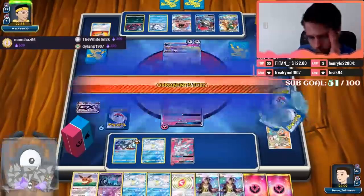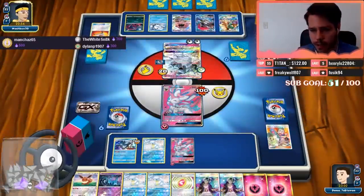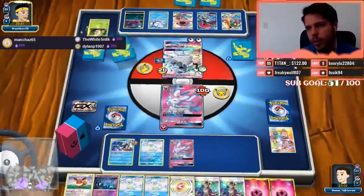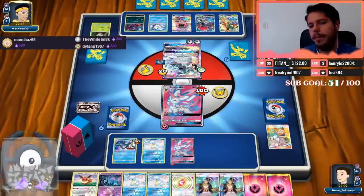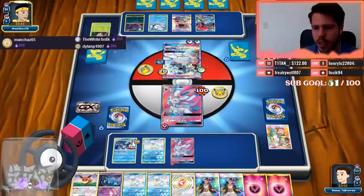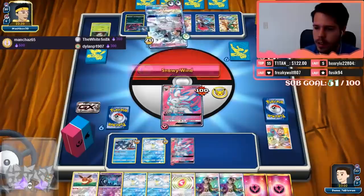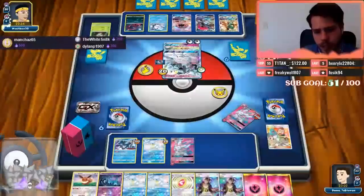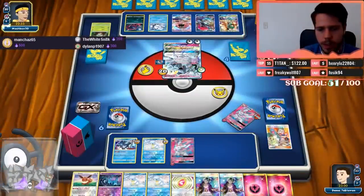Matchups against Blacephalon — non-GX decks are a decent matchup. I think Alolan Exeggutor can go toe to toe, Granbull can actually beat it, White Kyurem probably destroys it, and Lost March has an even-ish matchup. Okay, so everyone gets the first knockout — we'll be getting this Alolan Sandslash as well. I need to Guzma this guy.